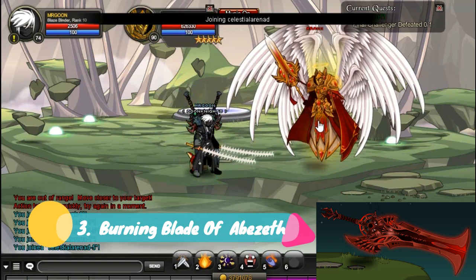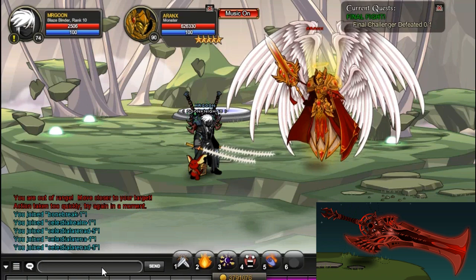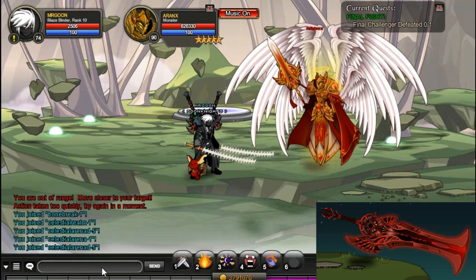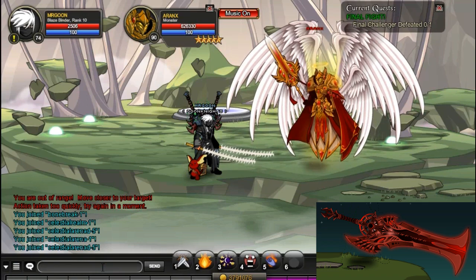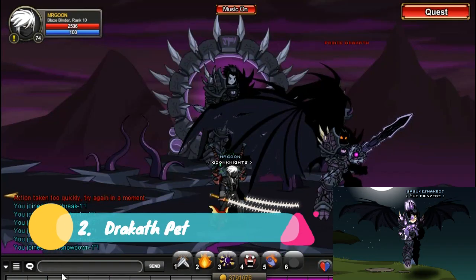Coming in at number 3 is the Burning Blade of Abazuf. This is one of the best Burning Blades around and it looks seriously awesome. It's at the Celestial Arena D and dropped by Aranax. This hasn't topped the list because everyone pretty much knows about this by now, but again it is an awesome looking sword.